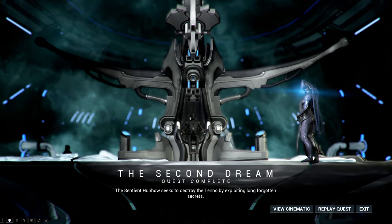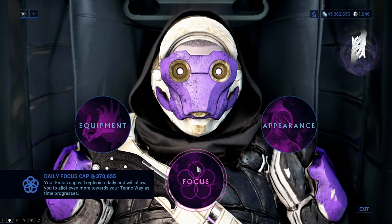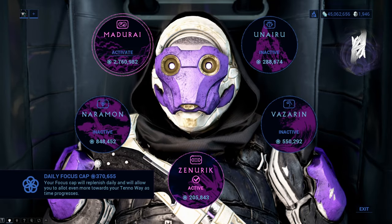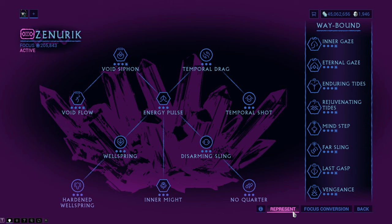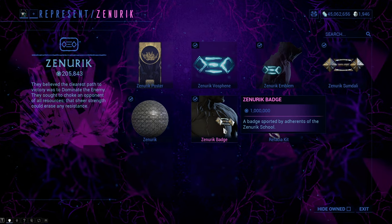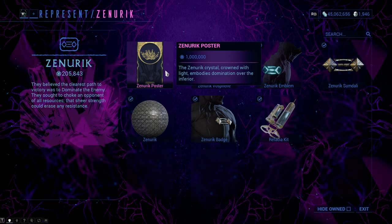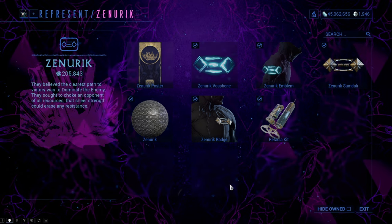You unlock the focus schools after completing the Second Dream quest. Focus is needed for two things: the first is advancing the focus schools of the Tenno, which will make your operator and your Warframe much stronger and more useful. The second use is representing your Tenno school. I advise you not to buy those things before you max your school, however — it is a waste of focus and everything is too expensive.